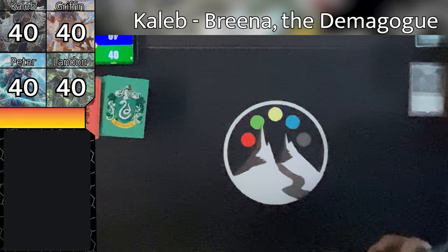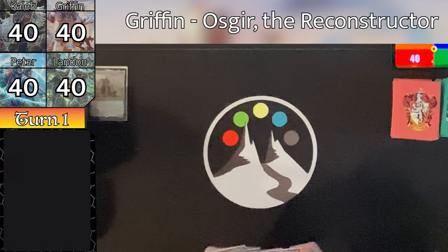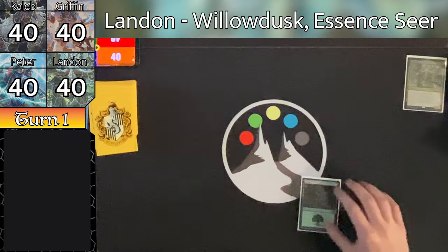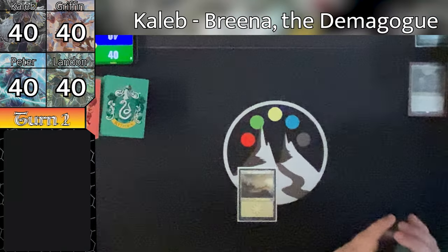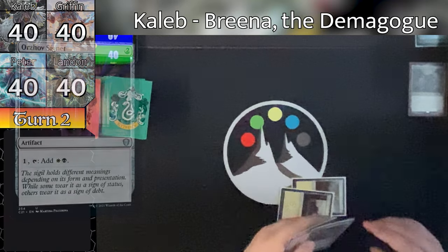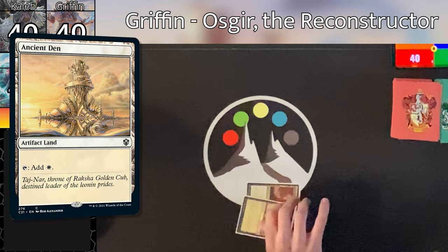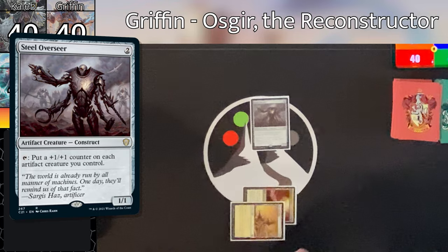Alright, Caleb starts us off. He draws, lays down a Plains, and passes the turn to Griffin. Griffin draws, sets down his Command Tower, and ships the turn to Landon. Landon draws, plays a Forest, and passes the turn to Peter. Peter draws and plays a Forest of his own, and passes the turn back to Caleb. Caleb draws and plays down a Plains, and taps both of his lands for an Orzhov Signet, and ships the turn to Griffin.